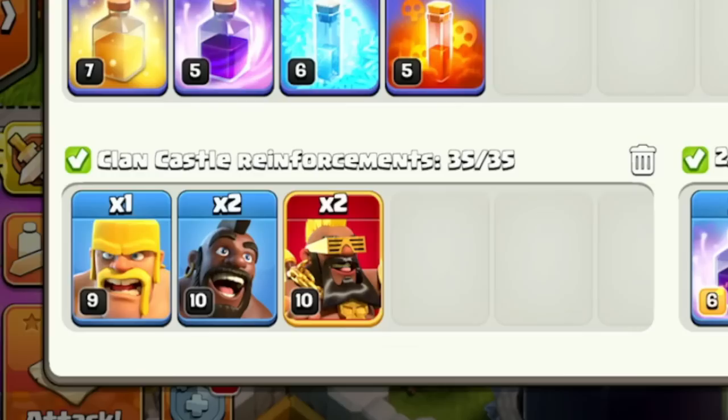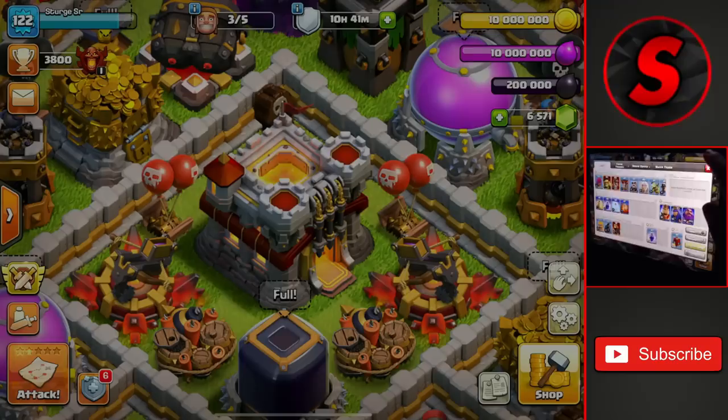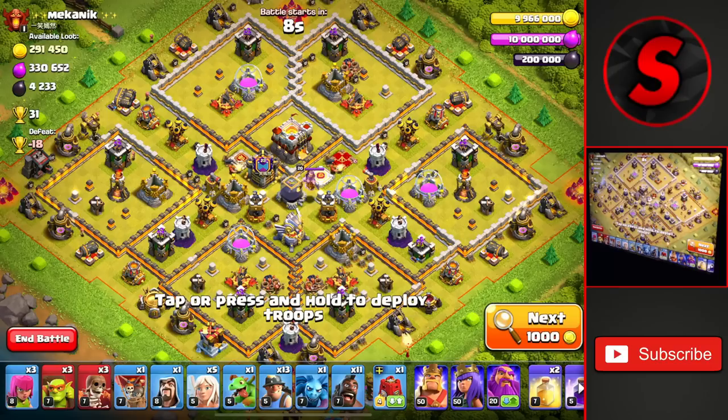With the summer update released we got access to two troops, the first one being the Super Hog Rider which is inside of the Clan Castle. It is the only way to get it on the lower accounts and I will be using the Queen Charge Hybrid. This is a really good army and works really well with the Super Hog Rider. So let's go ahead and start off our attacks and make our way up to Titans 3.